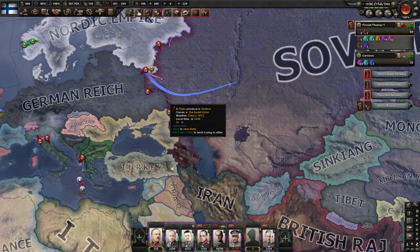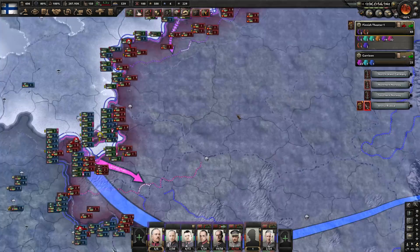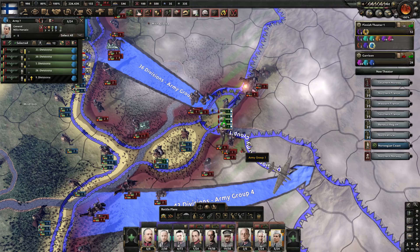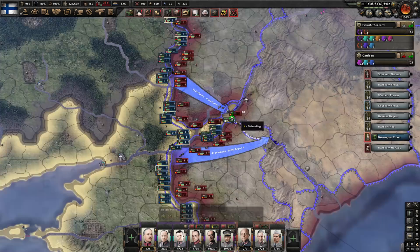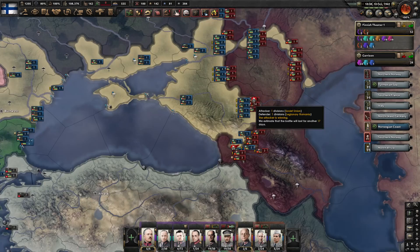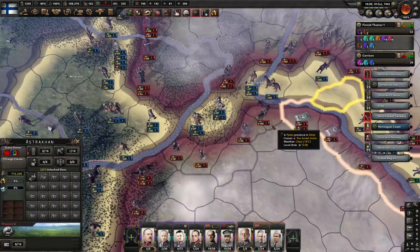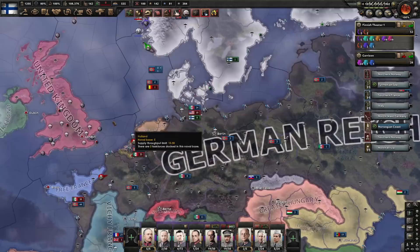We've earned the glory of taking Moscow for ourselves. After the last video playing through as Malta trying to save the Soviets, it's nice to have some fun watching their demise. And I just took Stalingrad for the Romanians since they were too fearful and cowardly to do it themselves — they lacked the will, so we did it. Now the Soviets will probably collapse. Things are going very well. We encircled all these divisions here, though Romania randomly vacated the front line because they're bad, but I'm sure we'll survive.